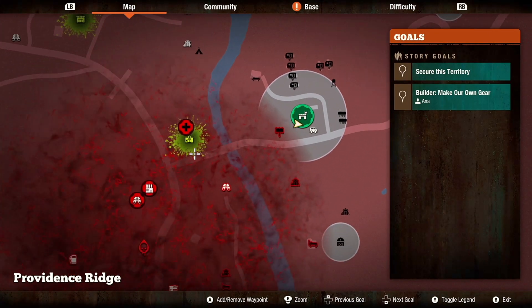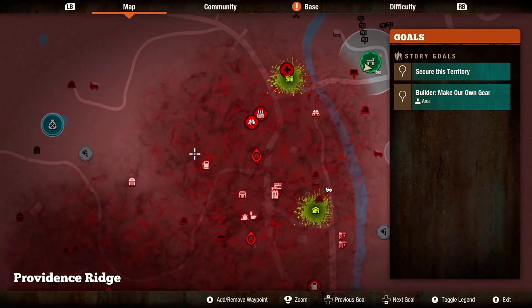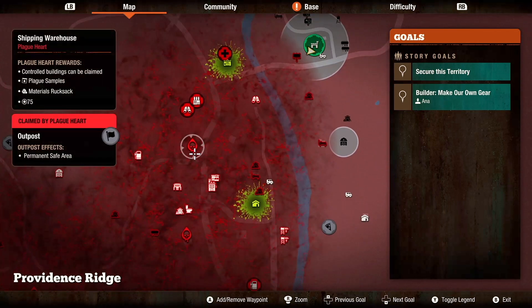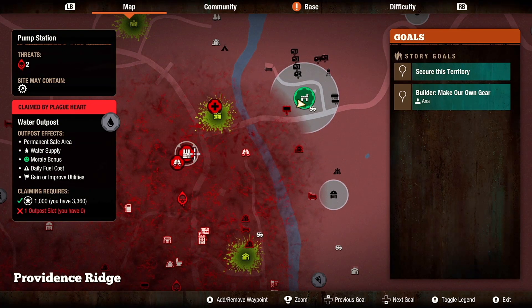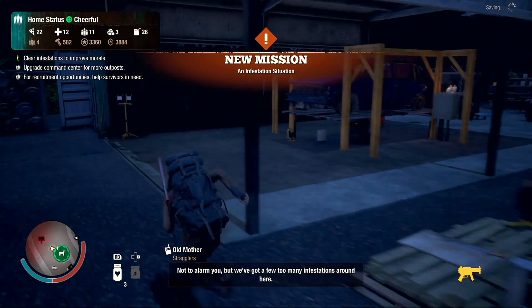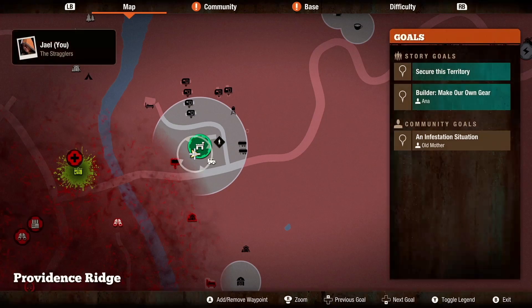So the plan is we're going to move west — not literally move, but start pushing west across the river. Initially what I was going to do is try to claim this pump station so we can get water to our garden. We need to run for more building materials, people.